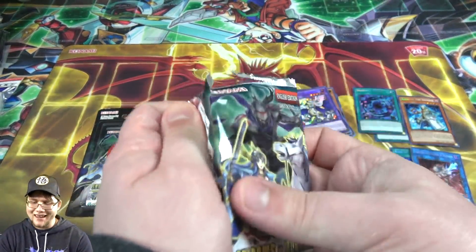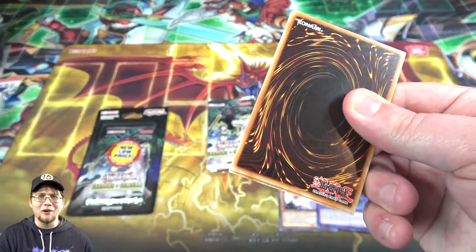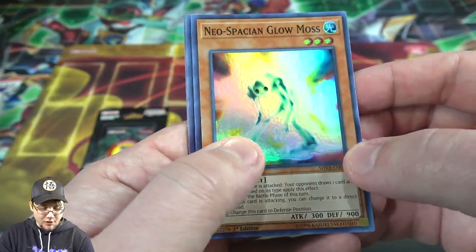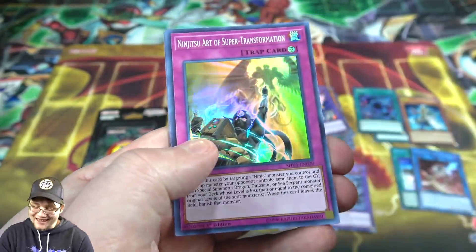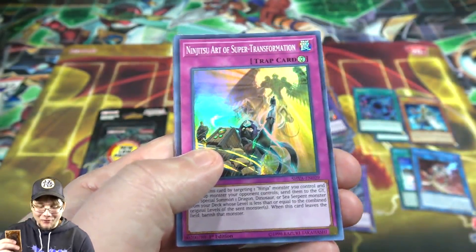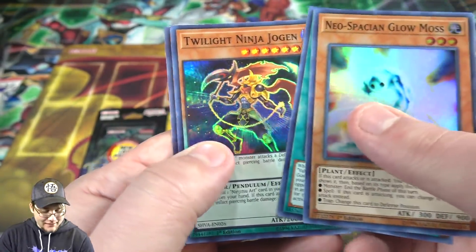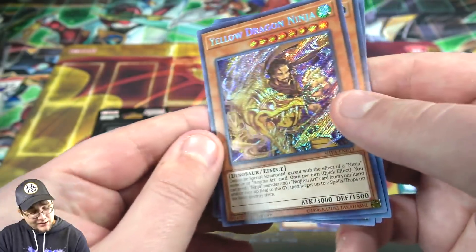At least we got Makaba. Not another Omega Summon — I think that's supposed to be short-printed, but it's definitely not the one of the three you want. It wasn't that tough to get back then. Glow Moss again — it did it once and that's it. Twilight Ninja, and then Yellow Dragon Ninja this time, a different Secret Rare.